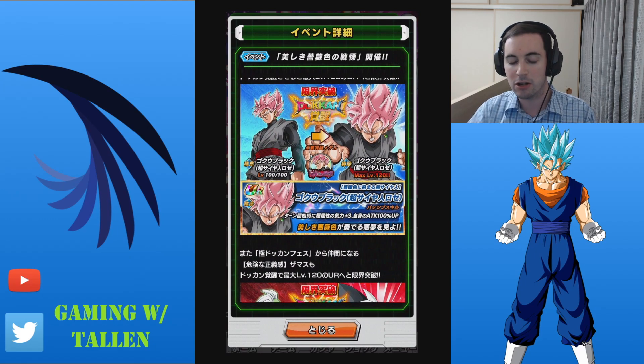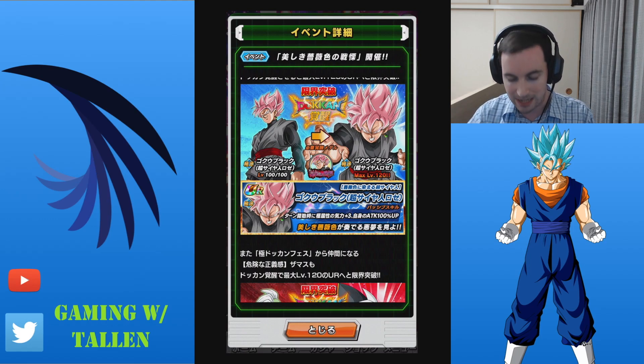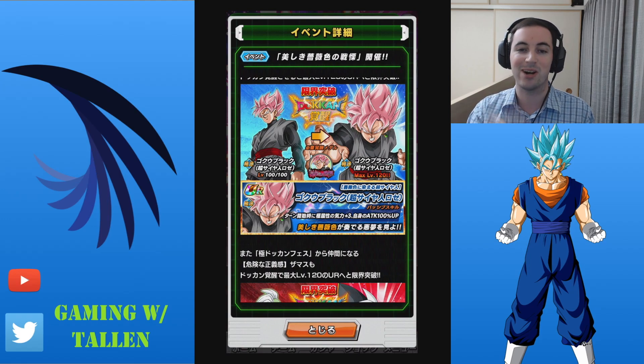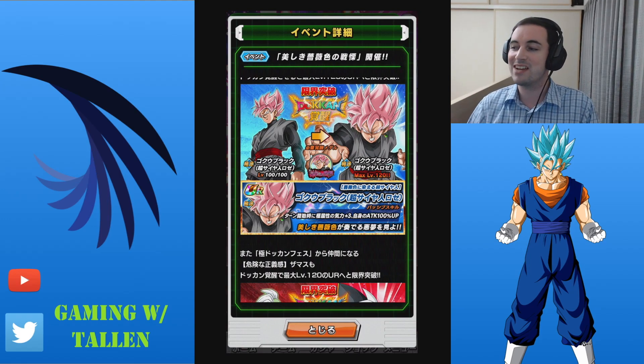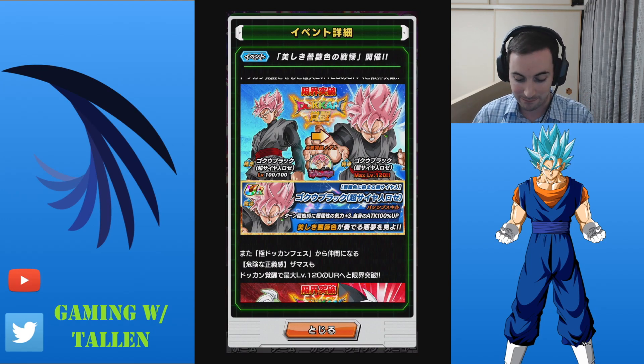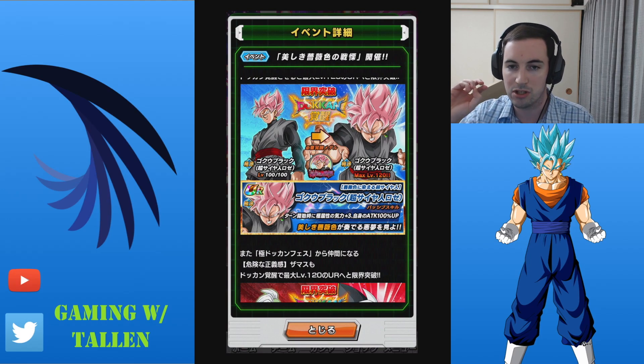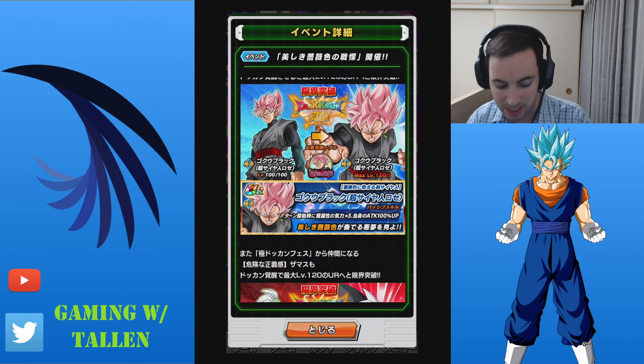Black, when he Doken awakens, his passive is when a turn begins, all extreme characters — or all villain characters essentially — get plus 3 ki, and his own attack goes up 100%. There is no turn limit to that, there is no 'after 7 turns it is gone.' This is every single turn. Yeah, Black's pretty good. And he's the opposite of Super Saiyan Blue Vegito — he gives plus 3 ki to everybody who is a villain card, and also HP, attack and defense up 50%.